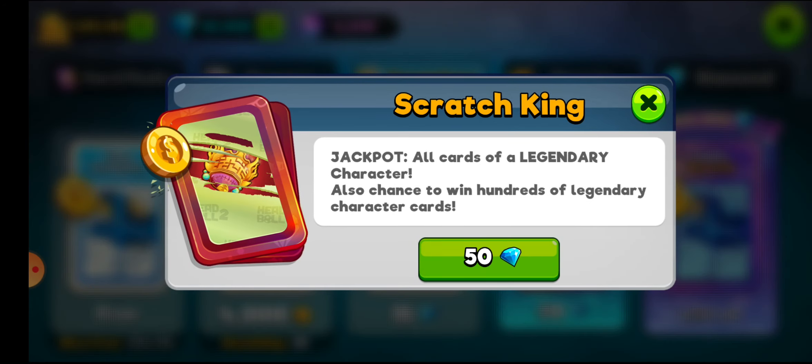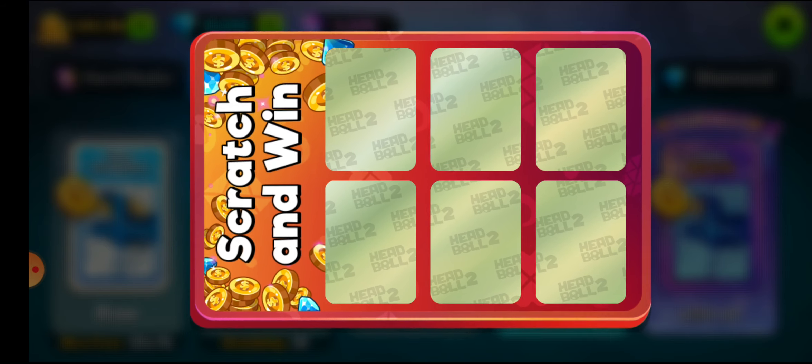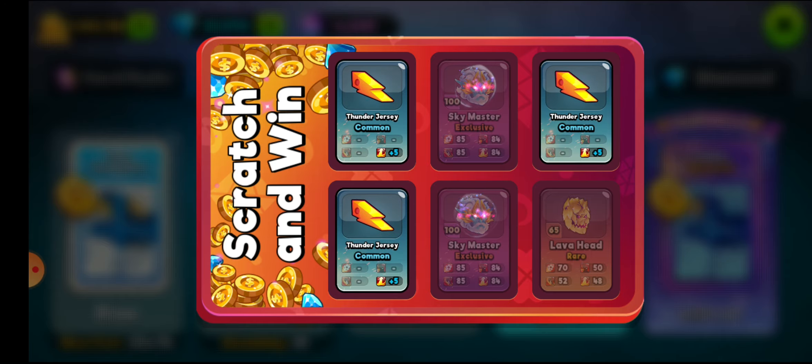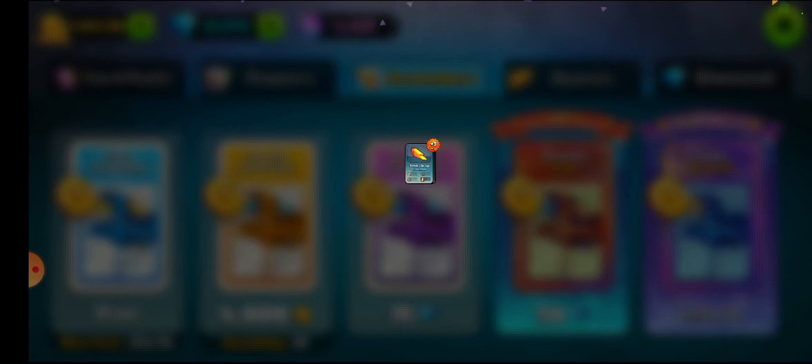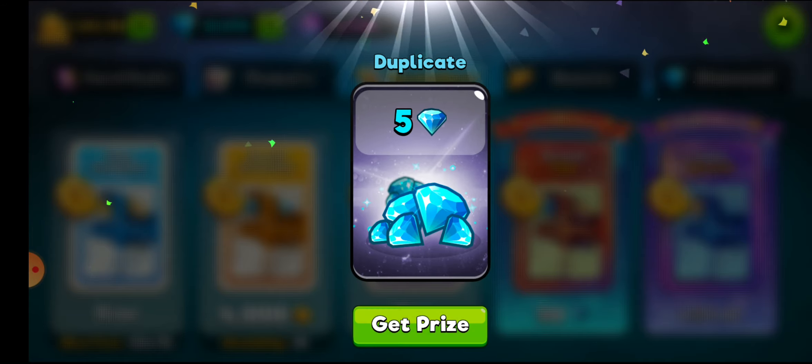I can try one here for illustration purposes. So what am I getting? I'm getting Thunder Jersey — common — five cards. I made five back, so it's a bit of a joke.